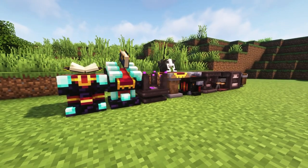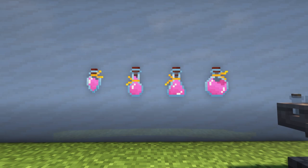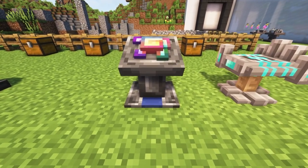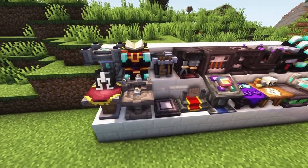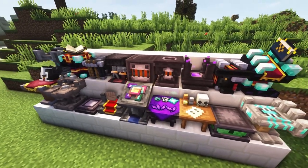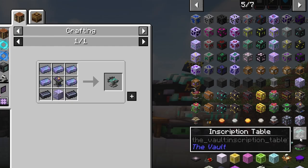There are three categories of game mechanics I'll be taking you through: some general Vault Hunters additions, the vault crystal modifications, and the unique mechanics for all your vault tools, weapons, and armors. Side note: all the workstations mentioned here are craftable, and their recipes can be found in JEI.